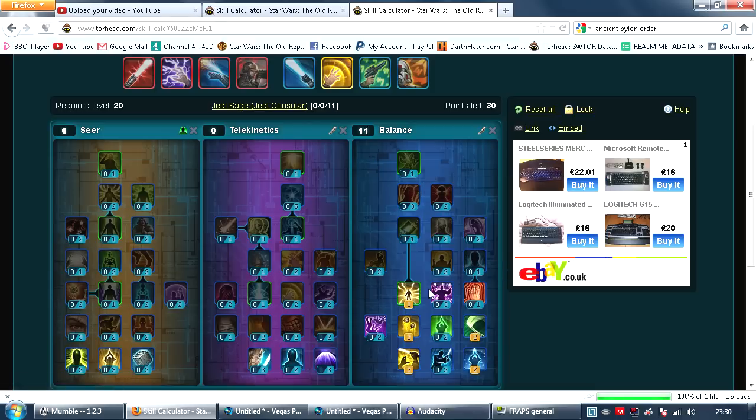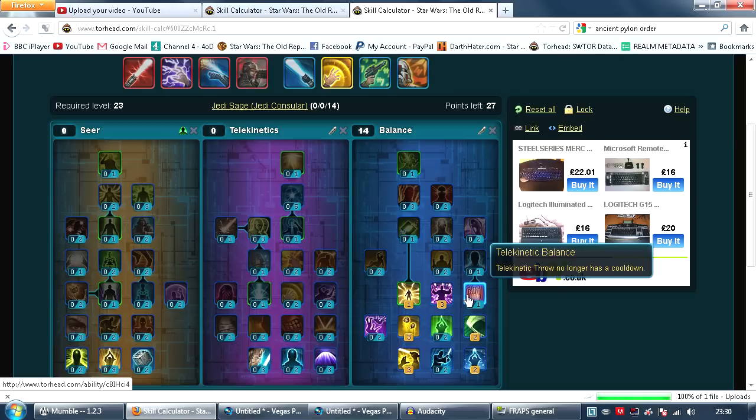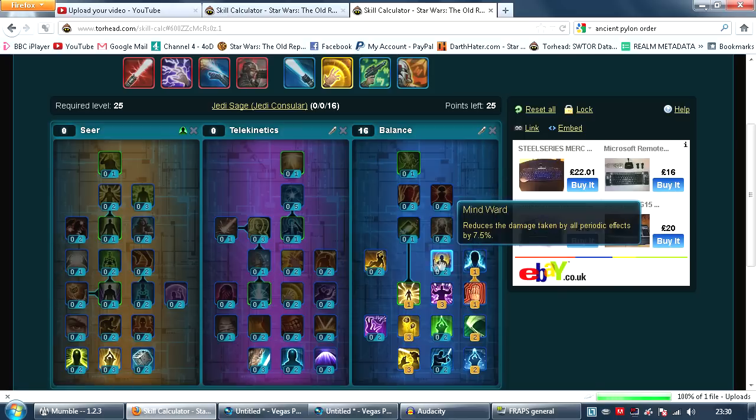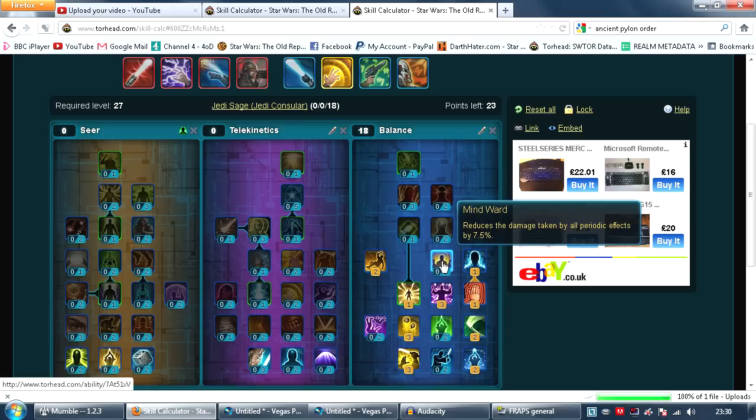You want to put 1 point in Force Imbalance, obviously. 3 points in Psychic Barrier for the force regen. A point in Telekinetic Balance so you don't have a cooldown. Presence of Mind, obviously. And Containment, which is good for add packs if you want to quickly CC them — it has come in use so many times.